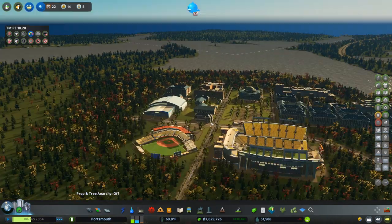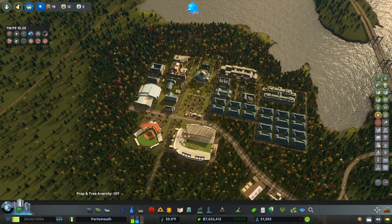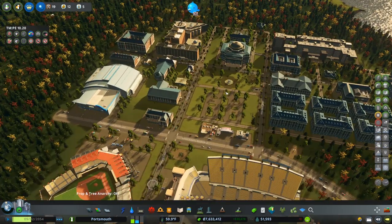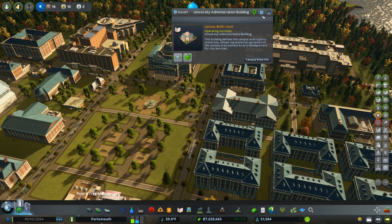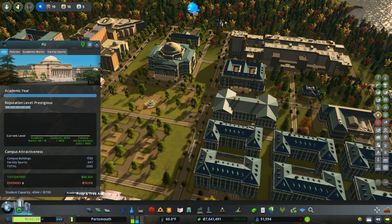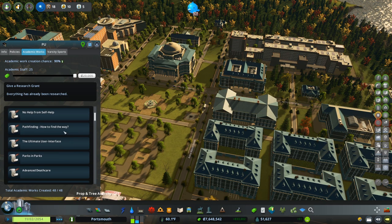Our university is level five as well, and I don't think I can fund any more academic works. Let me get out of Move It and Traffic Manager — they weren't letting me click on stuff. Yeah, academic works — everything has already been researched. We have researched everything, so we can't throw any more money at academic work creation.